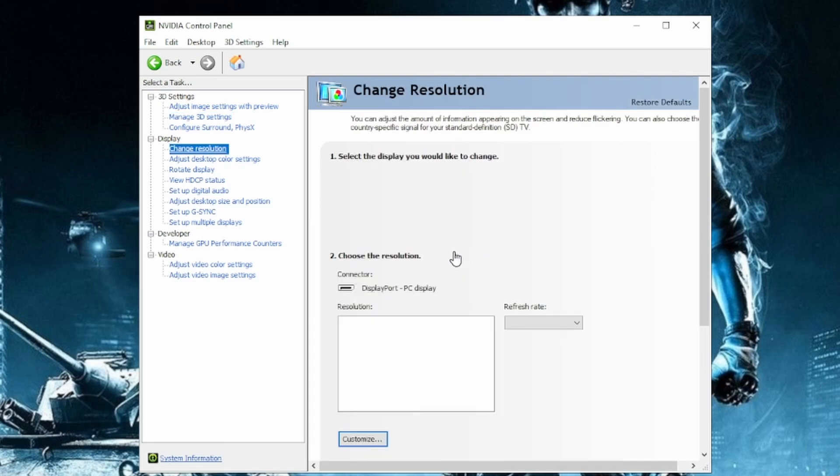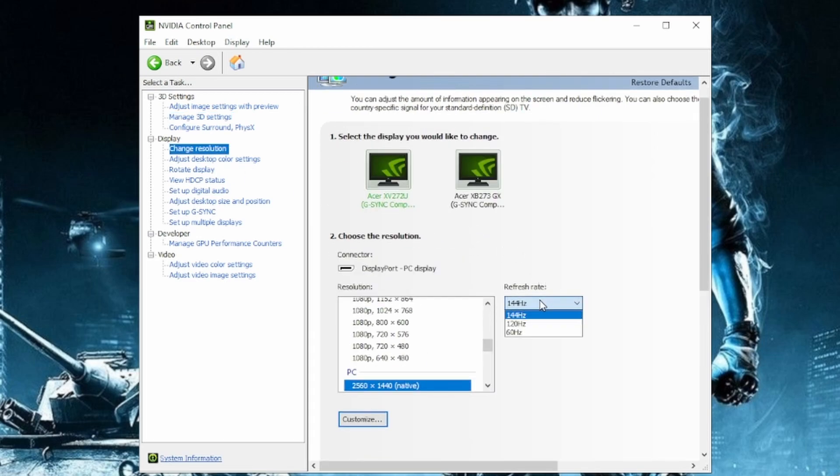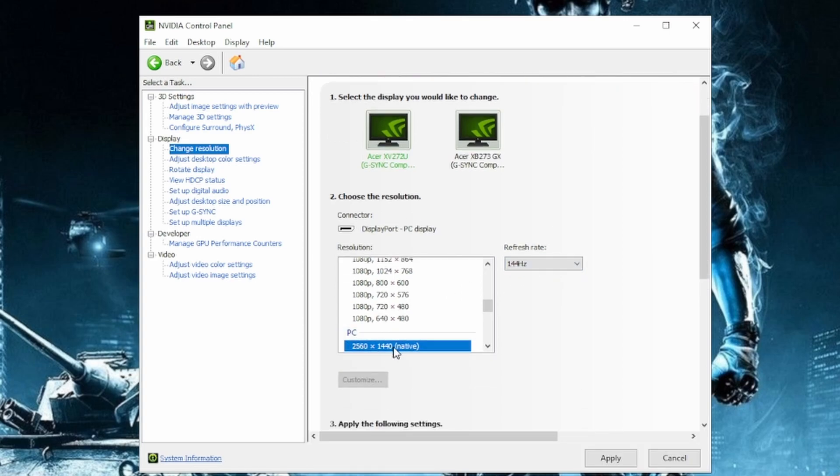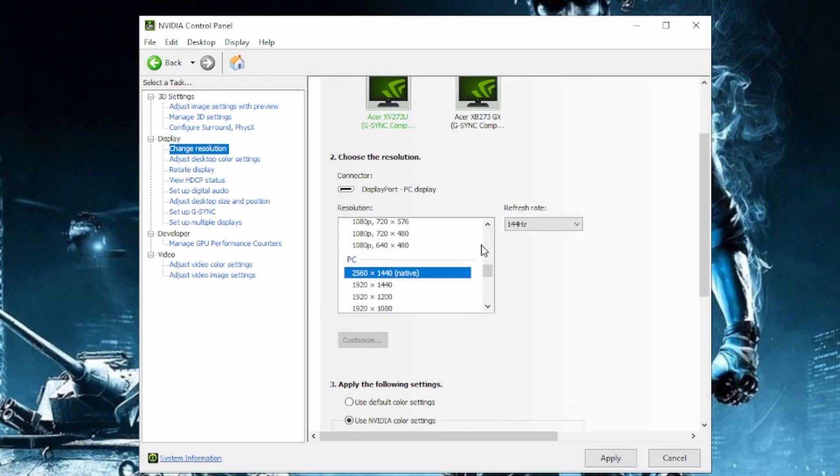Another thing you want to double check is go to change resolution. Double check that the refresh rate is set to whatever the maximum refresh rate is for your monitor. Sometimes this will default lower than what your monitor supports, so just make sure you have it selected to the highest your monitor can possibly output. Usually it'll automatically select native for your resolution. That's all you'll need to do on this tab.